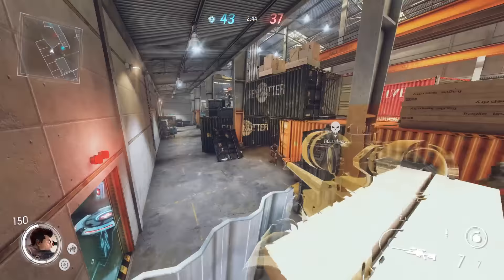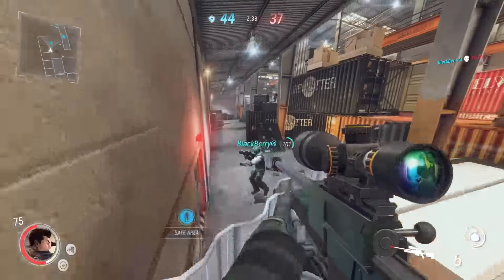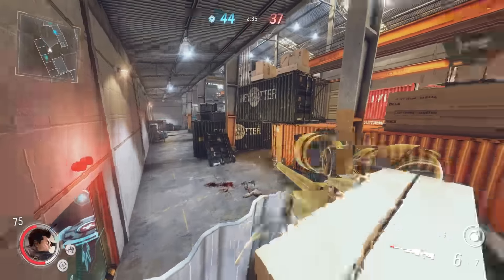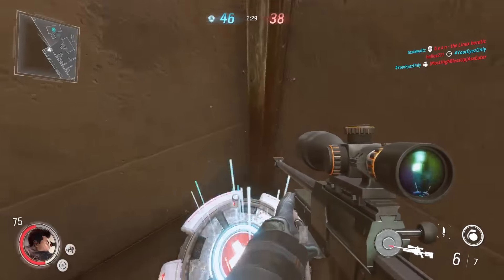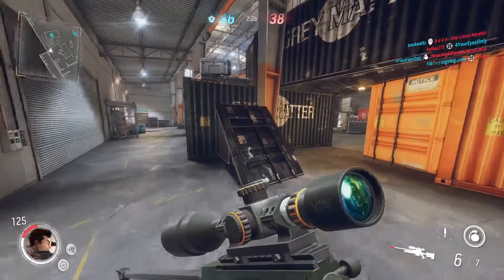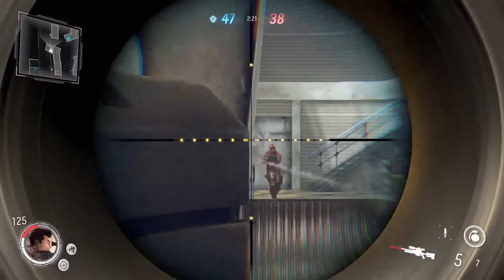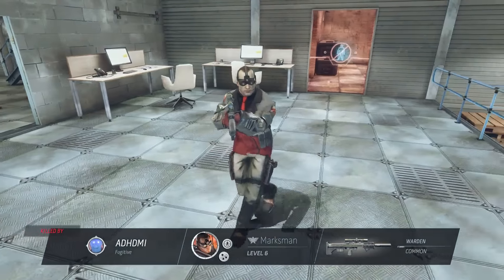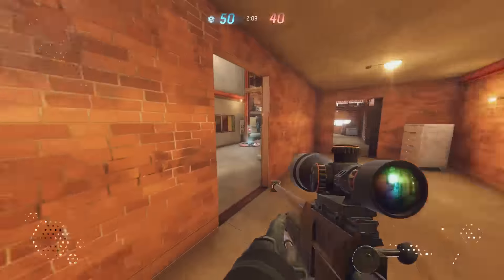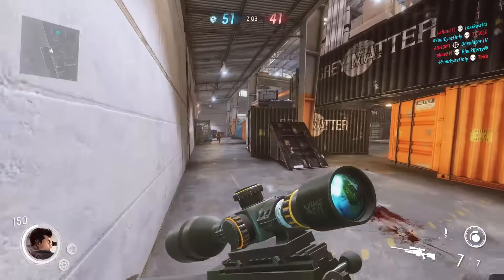We'll just stay in this corner and try to snipe people from here. Got a little bit of health — we're not at max but I think we'll have enough to withstand at least one attack. My aim is totally off. The last shot felt like it should have connected. We have to play one more time with the sniper. My aiming is just so far off — I'm not used to the sensitivity or anything.